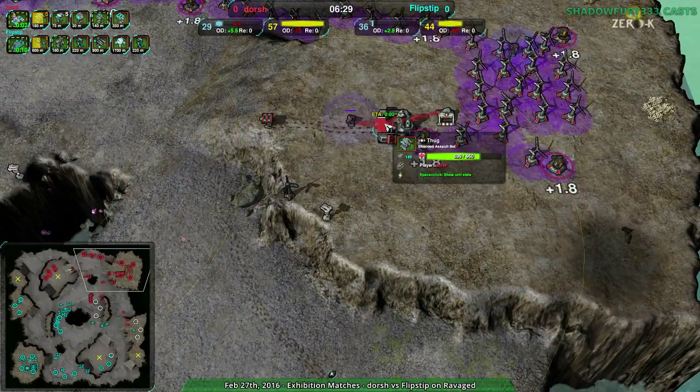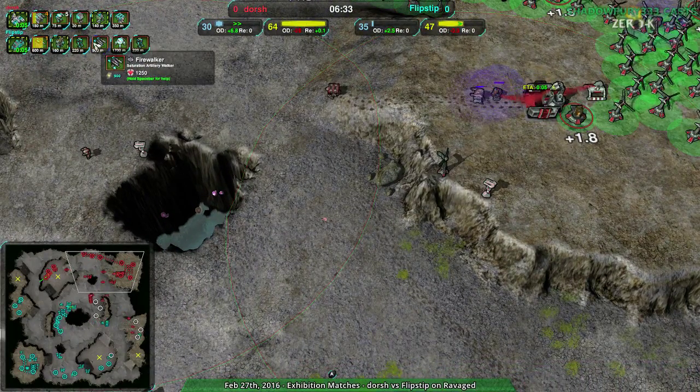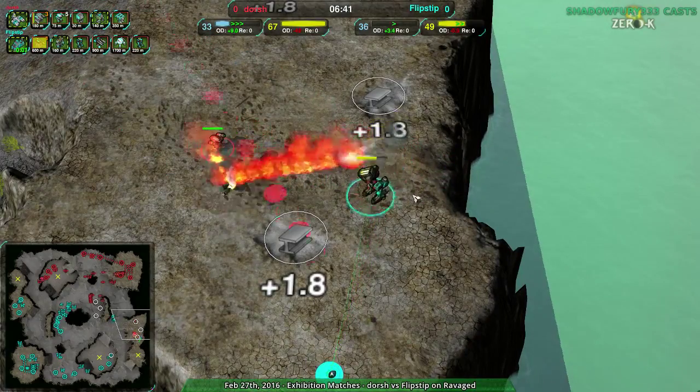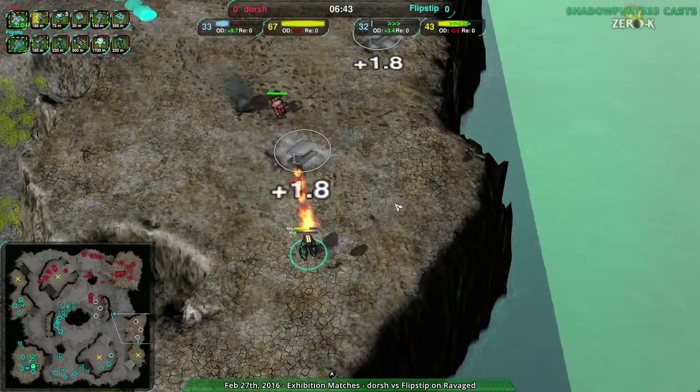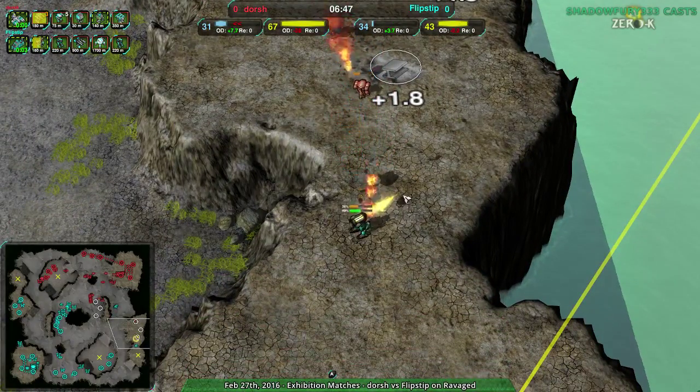Now, is Dorsh going to go for a Shield Ball? Yeah, they are — going for a Thug. A Firewalker coming in possibly as a preemptive counter, but just Thug — not Thug Outlaw, just pure Thug. And Bannon and the Pirate. I was supposed to say where the Pyro is jumping to, but it's jumping into the camera — that's why. It didn't look like it moved, but it did. Totally moved out of the way.